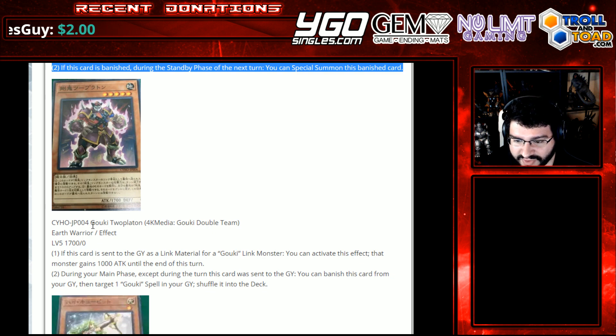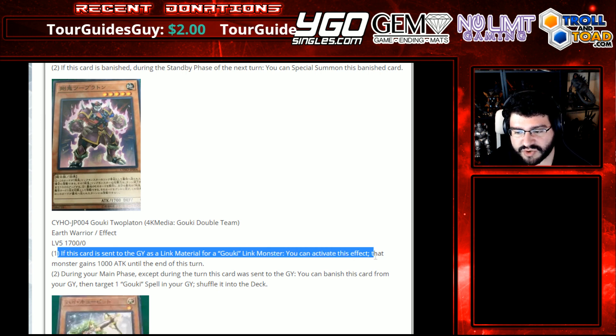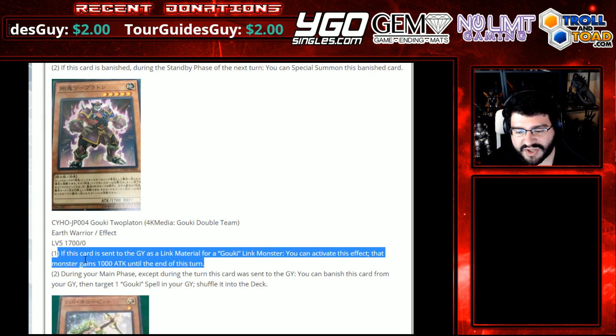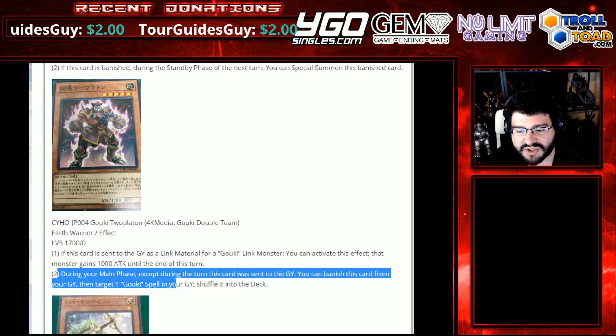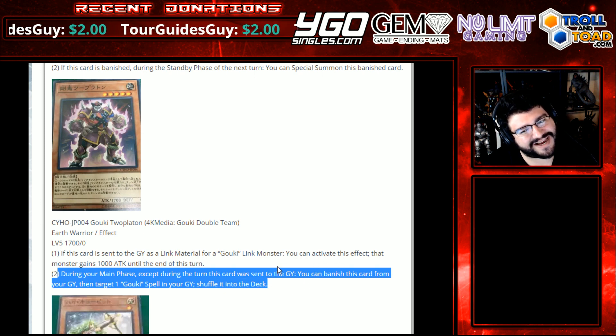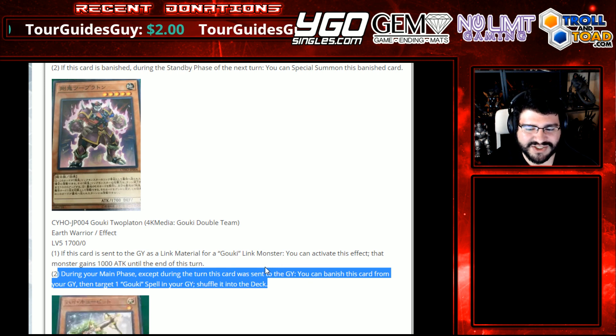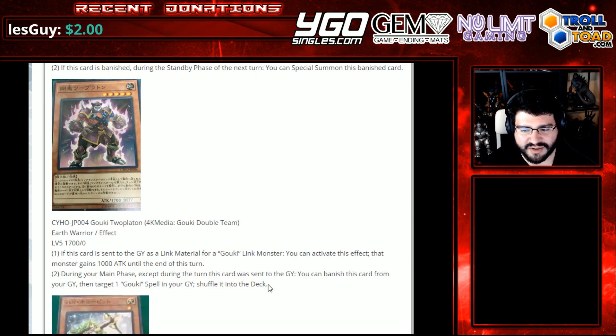We've got Goki Double Team, a 4K Media Goki. Earth Warrior Effect, level 5, 1700 slash 0. If this card is sent to the graveyard as a link material for a Goki link monster, you can activate this effect: that monster gains a thousand attack until the end of this turn. During your main phase, except during the turn this card was sent to the graveyard, you can banish this card from your graveyard, then target a Goki spell in your graveyard and shuffle it into the deck. That's not that good — that's not really resource game, that's not really what Goki's do. Double Team — I thought it would have maybe summoned or done something. Nah, that thousand attack's not a Double Team.